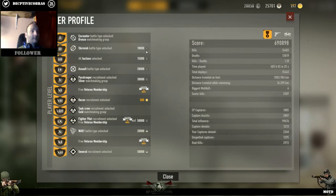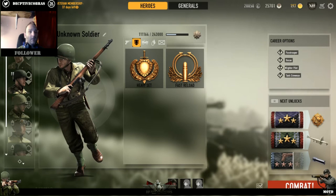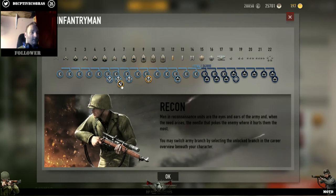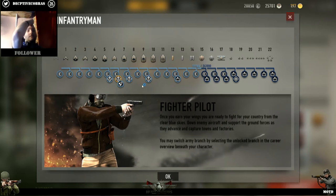As you keep leveling up you will get rewards. At rank two you get ten thousand credits. The next unlock: all factions are unlocked - when you first start the game you have to pick a faction and stick with it, no faction hopping. At rank four you get the assault maps. At rank five paratrooper recruitment is unlocked. There's no longer soldier growth - back in the day if you wanted a specific soldier type you had to progress using his ribbons.